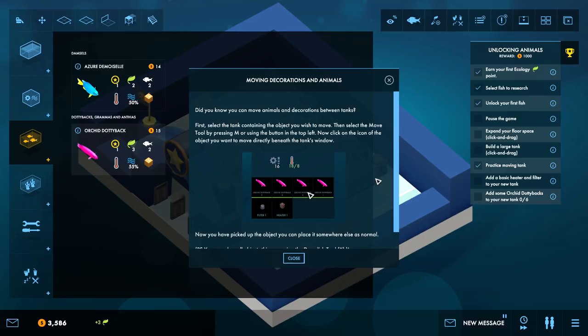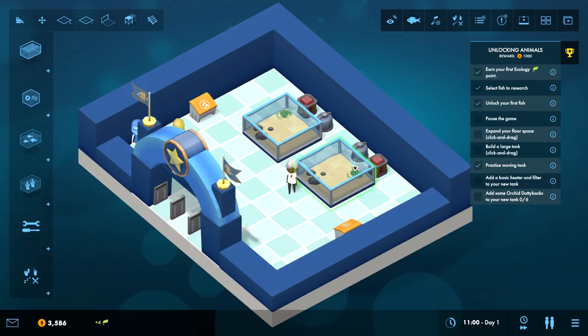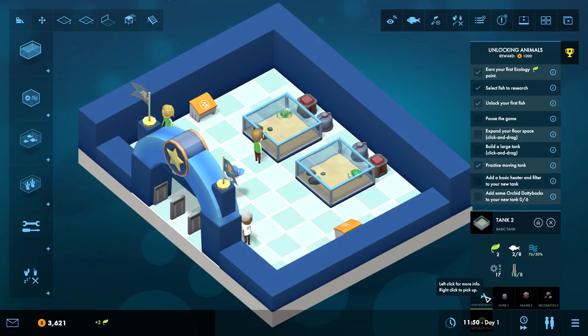Moving decorations and animals - do you know you can move animals and decorations between tanks? First select the tank containing the object you wish to move, then select the move tool. Click on the icon of the object you want to move. Now you've picked up the object, you can place it somewhere else as normal. An axe sells things by demolishing them.